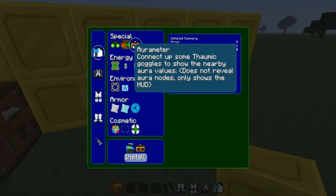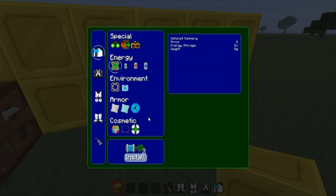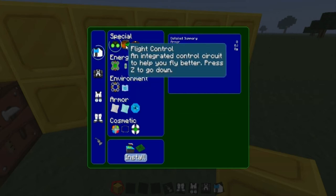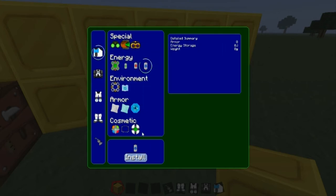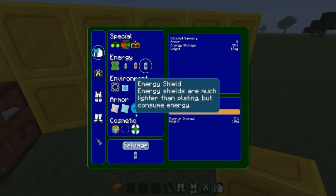It depends on if you're using Thaumcraft or not. This is the layout that I use whenever I'm doing this. You don't want to have your power suit too heavy. If you change the battery size, it makes it heavier, and you don't want it to be too heavy or else you'll move really slowly.